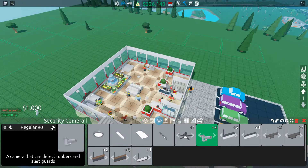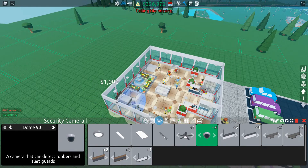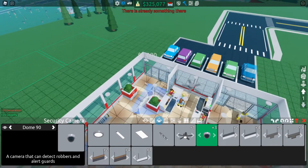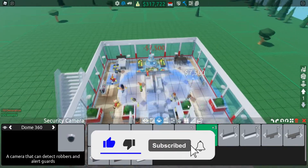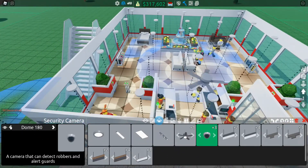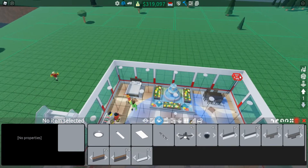I'm going to place a few Dome 180s around here. They get more expensive the more angles you want to cover, so rather than a 90 in each corner I'll place a 180 instead. I'll place one in each corner to stop every robbery, and then I can place a 360 right in the middle. Look — all the blue areas are covered by the security cameras. Unfortunately the clothing racks aren't covered, so I'll add a 180 for those.